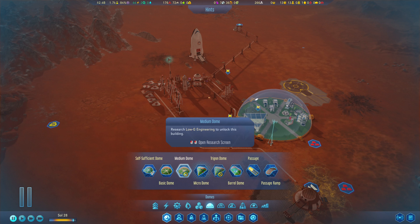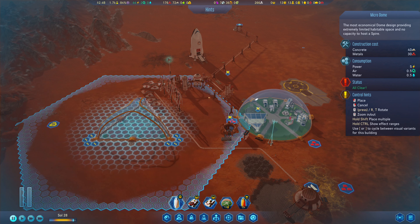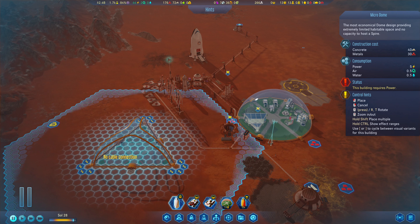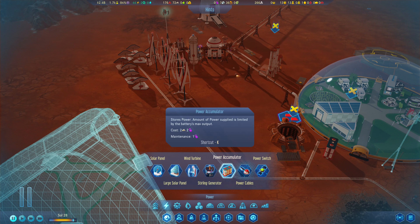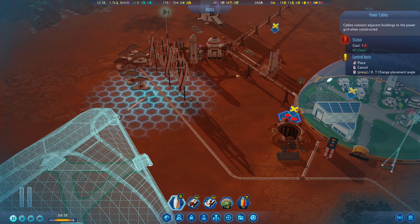The micro dome is probably our best bet as far as resources, maintenance, power, and all that. We're going to set that up and put it as close as possible. That should be good enough — let's place it down and then see about getting it connected. We will need some power cables. Same cost either way.